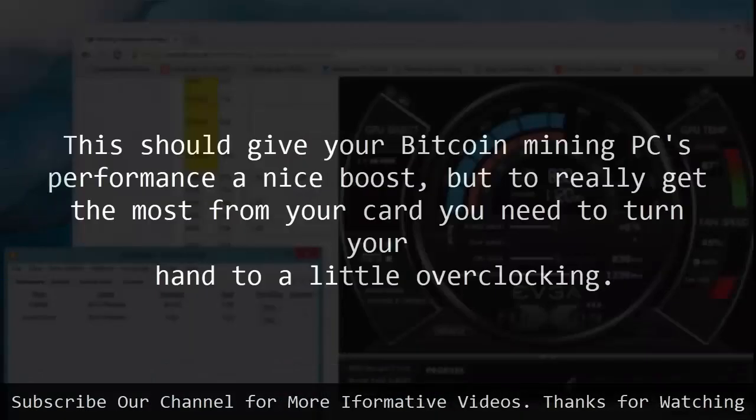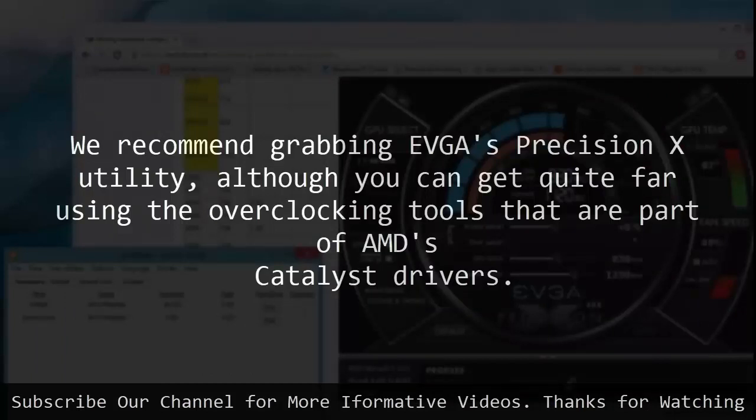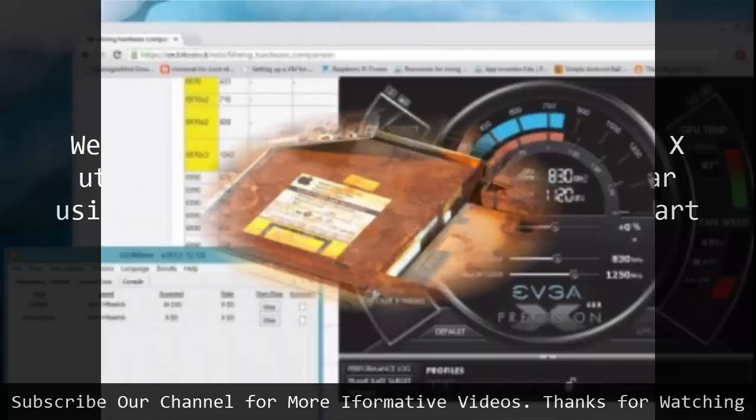12. Precision Tuning. This should give your Bitcoin mining PC's performance a nice boost, but to really get the most from your card you need to turn your hand to a little overclocking. We recommend grabbing EVGA's Precision X utility, although you can get quite far using the overclocking tools that are part of AMD's Catalyst Drivers.